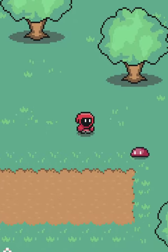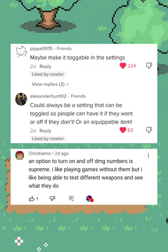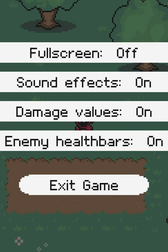In my last video, I showed the damage numbers and health bars on enemies, and how I wasn't sure how I felt about them. A lot of folks in the comments suggested making these optional, where you can toggle them on and off. I think this is the best solution, so as I implemented this settings menu, I put in options for damage numbers and health bars.